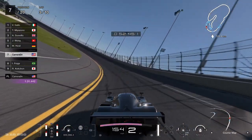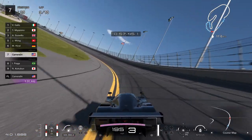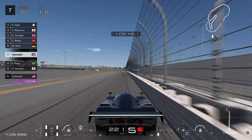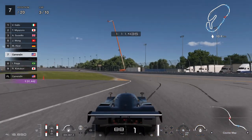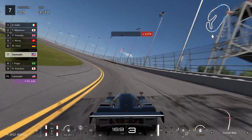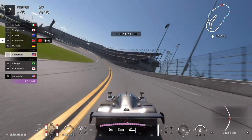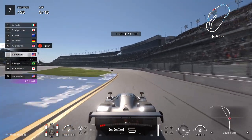My lap times on this track are around 1:31 to 1:32 for pretty much all the laps. If you want to get first place, you've got to be running at least 1:32s to 1:33s. When you're going down the straight, you want to be hitting at least 220 miles an hour. If you're not getting up to 220, you're probably not going to have enough pace to catch these guys.